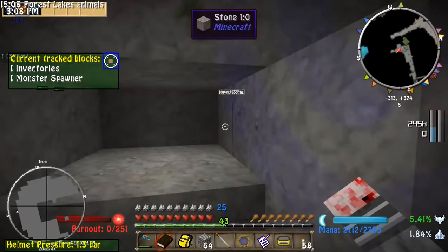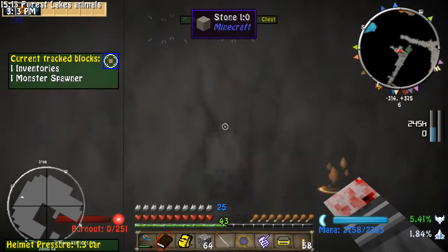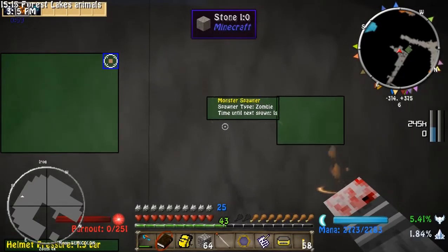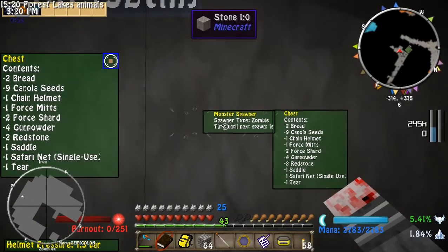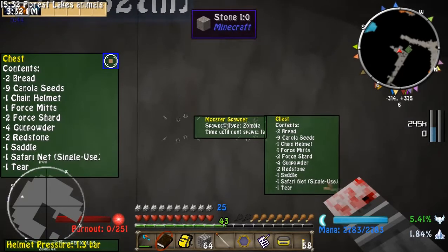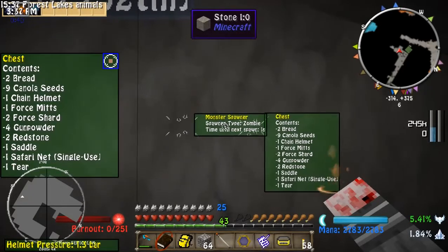I found it way down here at Y-level six. I found a monster chest — and it even tells you what's in it: four smiths, four shards, gunpowder, red saddle, spire net, tears. Spawner type: zombie. Next spawn in one second. Pretty cool.